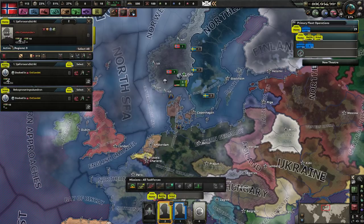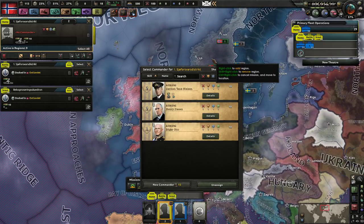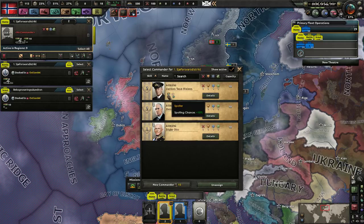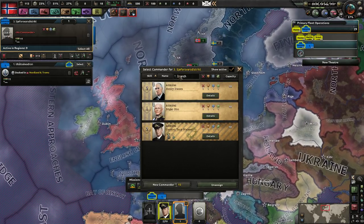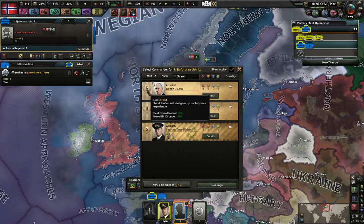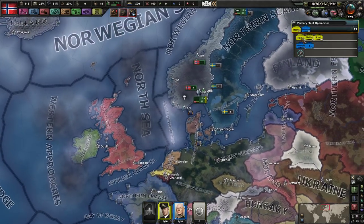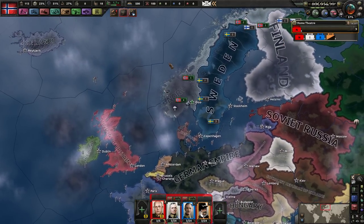We've got the battle fleet here. Come to think of it, I haven't actually assigned any of these guys. We've got Carsten Tank Nielsen - that's a cool name - and we've got Henry Diesel, Edgar Otto. Only one has a spotter advantage so I'm going to give that to the battle fleet because that one actually tries to find enemies. The submarine squadron doesn't really matter which you pick because one is a skill two. We'll do this because we might want another battle fleet led by someone else, and those traits are more efficient on battle fleets.